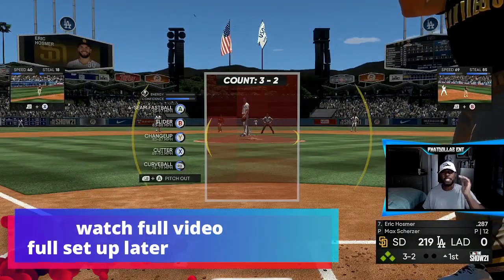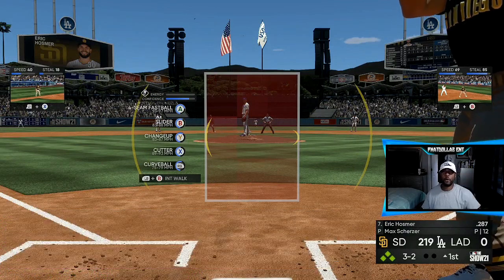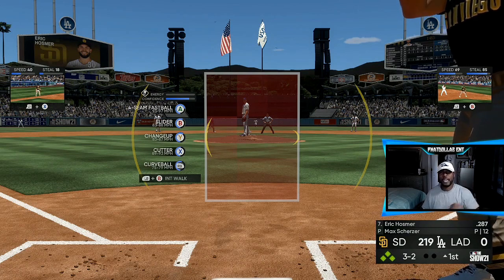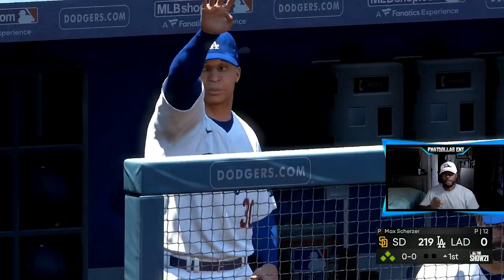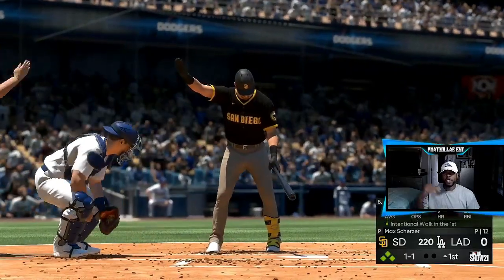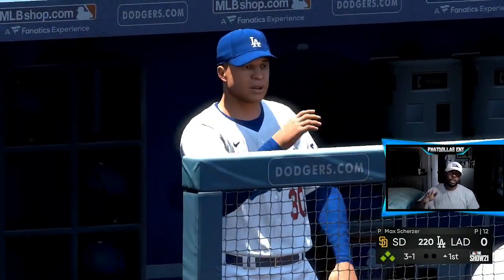The number one XP method in the game is still the walk method. If you want to get done in four to five hours you can really cheat by getting a Cronus Zen, but that is going to cost you money. So anybody that you see who already has the fifth inning boss definitely exploited the game a different type of way. What you want to do is walk your batter.